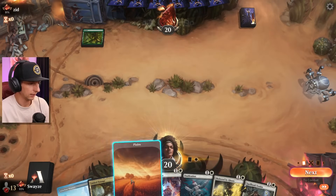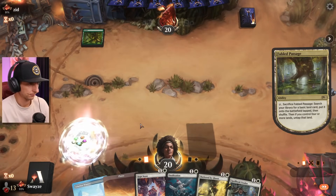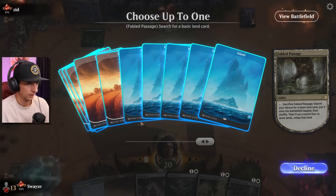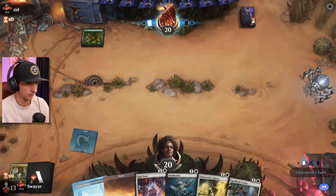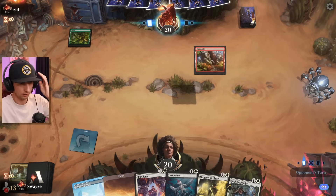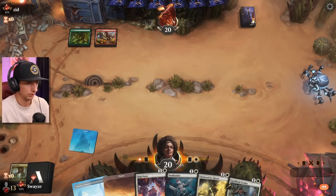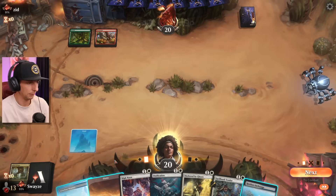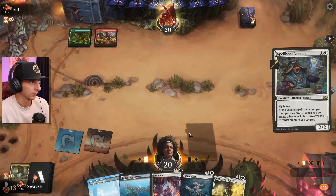We see a green land come down — that's not terrible. Let's grab a blue source, we've already got a white source in hand. Spellbook Vendor on two — nice. Starting to wish I didn't give away that Doll Maker Shop, but you've gotta keep the High Noon every time, just in case.